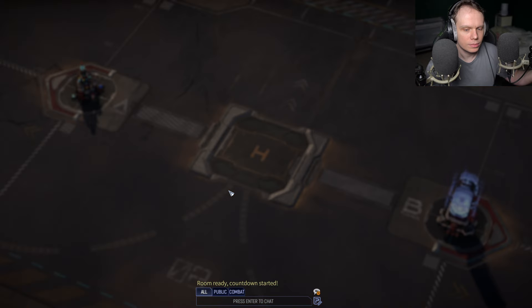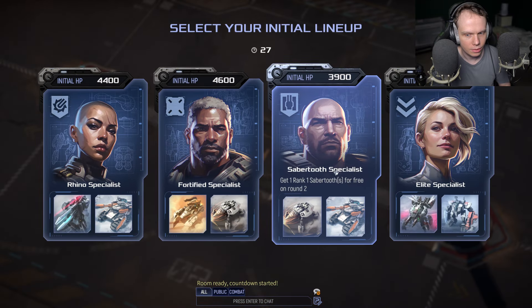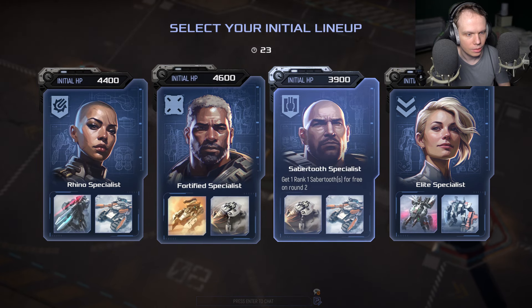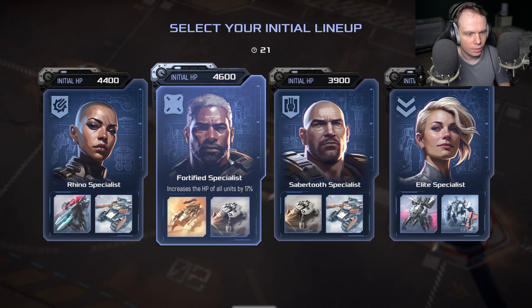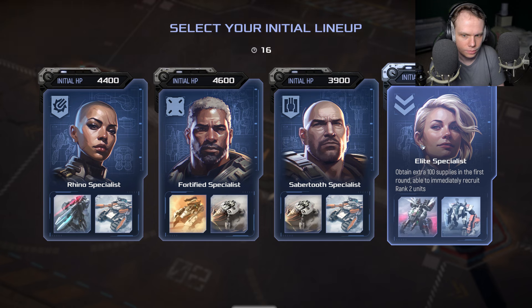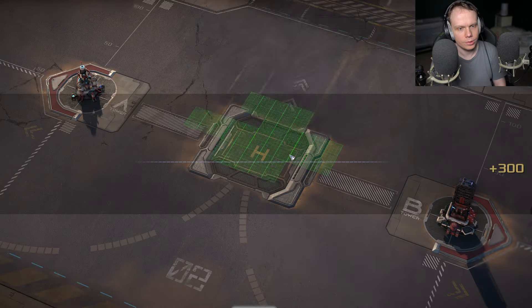There's some upgrades that I now use: Elite, Fortified, Rhino, Sabertooth. I'll go with Fortified with increased HP of all units. I guess I'll take a Sabertooth. Recruit rank 2 units. Melee recruit rank 2 units. Okay, I'll recruit rank 2 units.